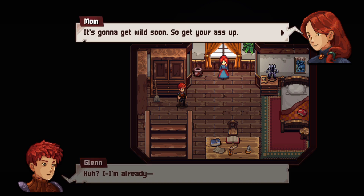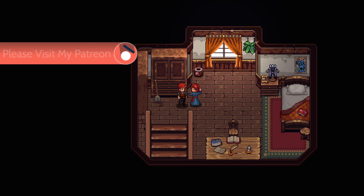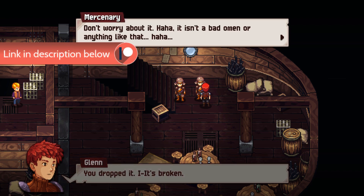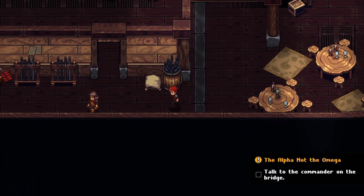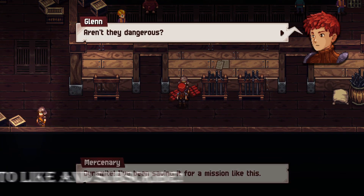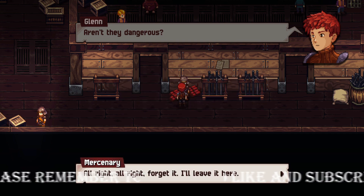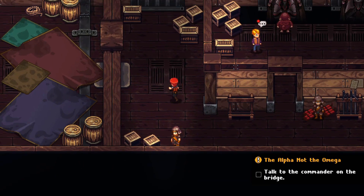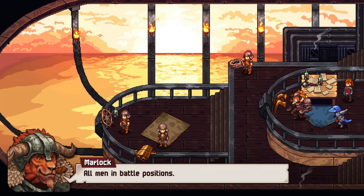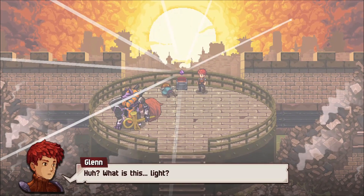I'm going to show you this beauty, this absolute gem of an indie game called Chained Echoes. It just gives me such nostalgia of Final Fantasy VI, but it's its own game — it has its own lore, its own fantasy, its own storyline. The little hints at Final Fantasy VI and the graphic style just won my heart. It's an amazingly beautiful little game and I played it on Nintendo Switch.